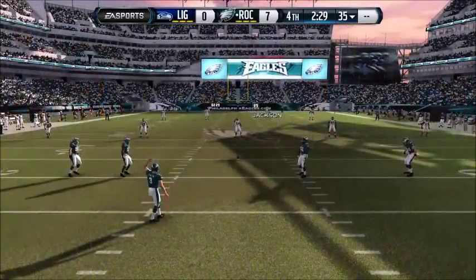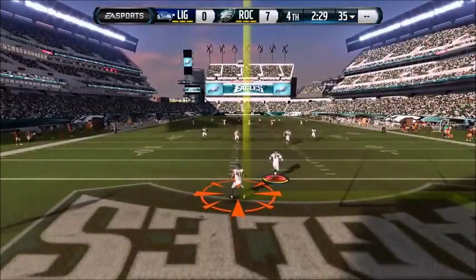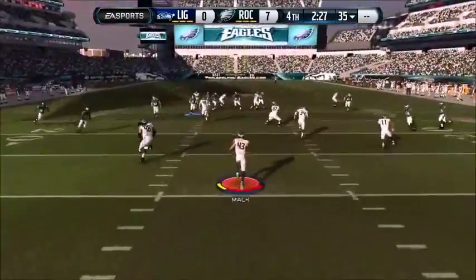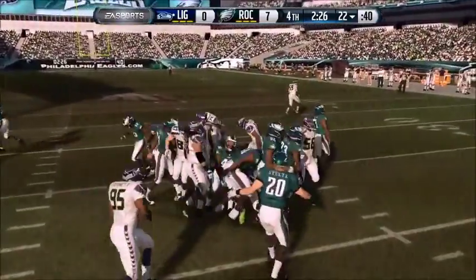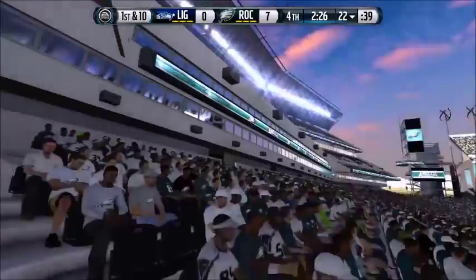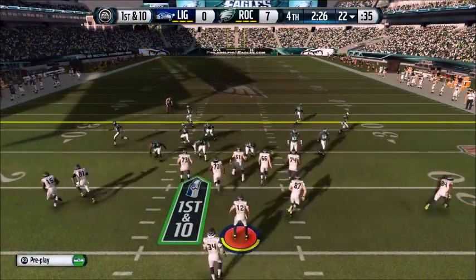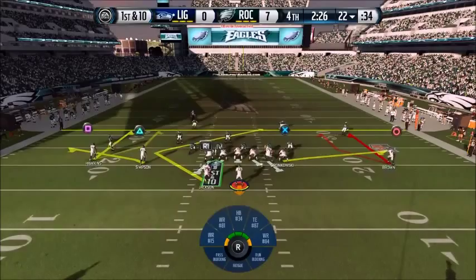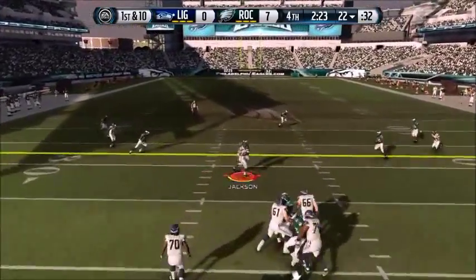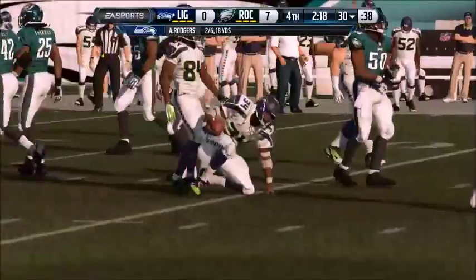The Seahawks are in shape now to return the kick. He's tackled just past the 20 — we'll mark it at the 22-yard line. The Seahawks bring their offense back onto the field for their next drive. This is a time when the quarterback has to manage the clock. Has to be very careful, trailing, needing points to get back into this one. He is tackled at the 30-yard line.